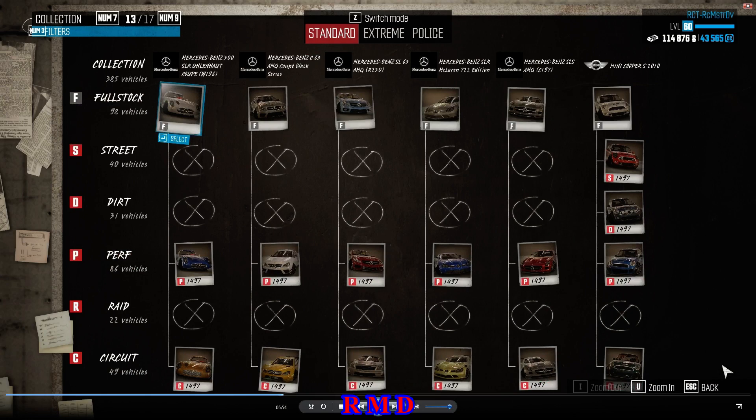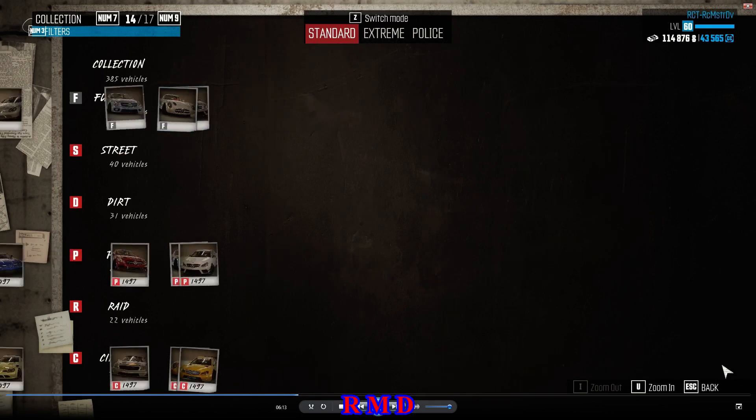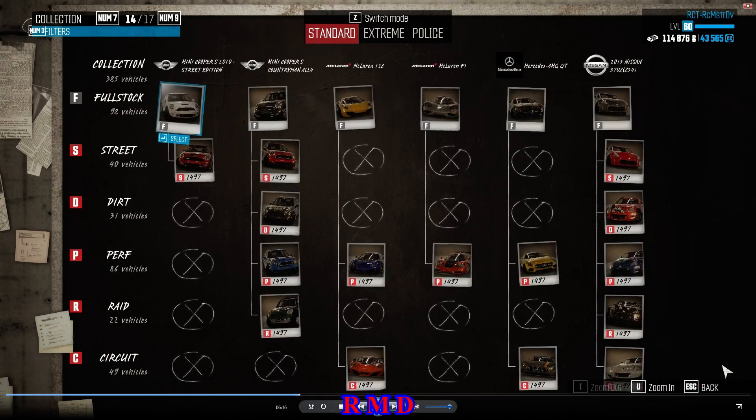Page number 13 — the Mercedeses: the 300 SLR, the C63 Black Series, the SL63, the SLR McLaren 722, the SLS AMG, and also the normal Mini Cooper — also here at 1497 with all specs in the garage. Page number 14: the same Mini Cooper but in Street Edition, then the McLaren 12C, McLaren F1, Mercedes AMG GT, and the 2013 Nissan 370Z — which is one of the starter cars — all those at 1497, all specs in the garage.